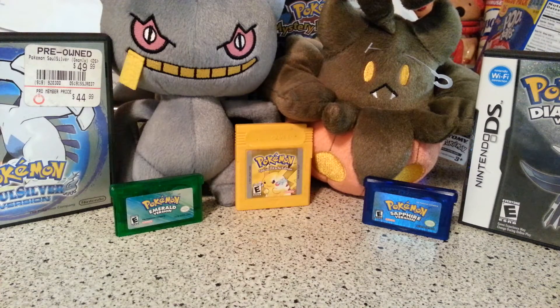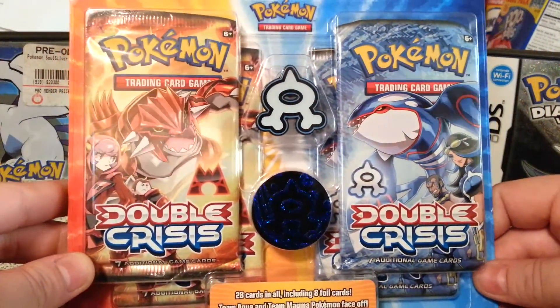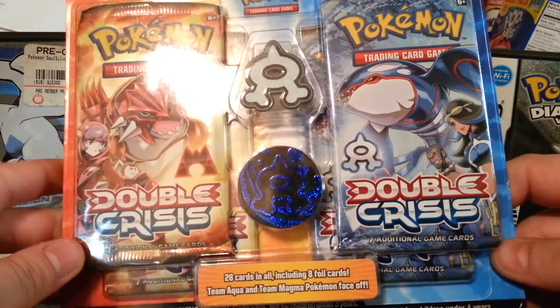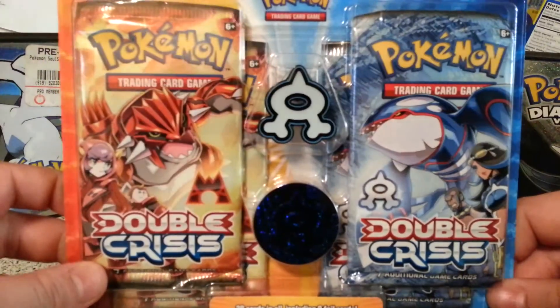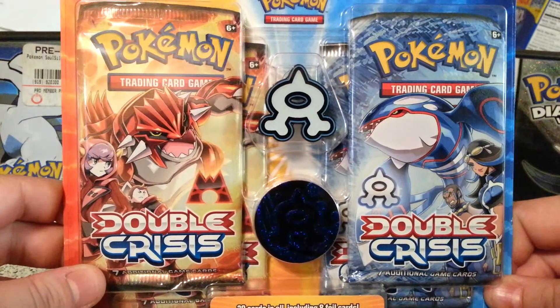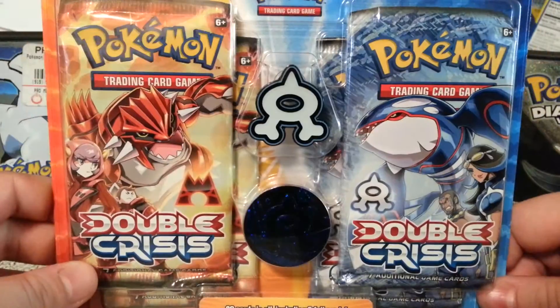Hello YouTubers and Pokemon fans! Nick Gnosis back with a brand new Pokemon TCG Pack opening. Today I have this Double Crisis Blister Pack with Team Aqua coin and pin. Now I heard these were getting rarer and rarer to find. Personally, my closest Walmart where I purchased this had only this one.